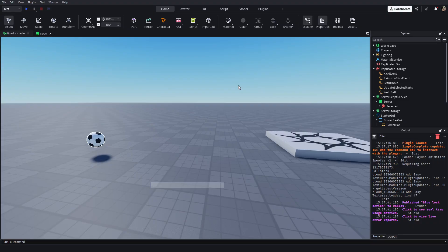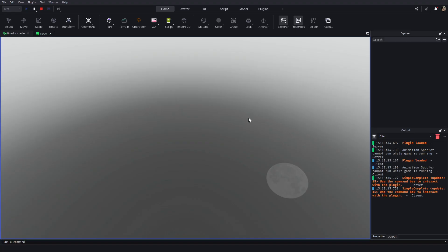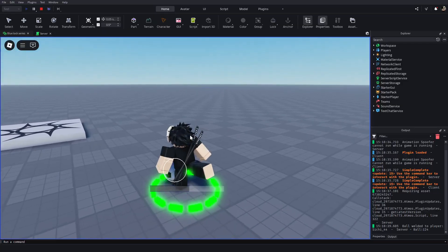The ball mechanics are looking good. Let's check them out. It's been a while since I've been in this place. You can pick up the ball — we have this cool bar.